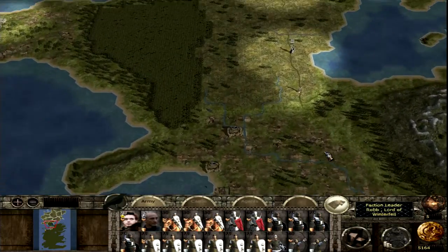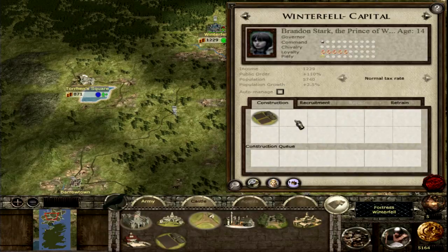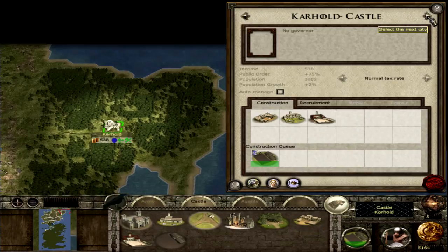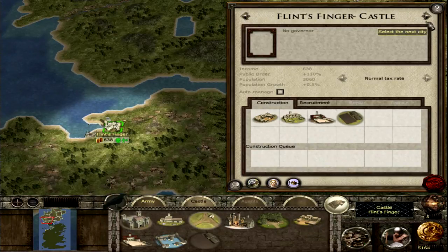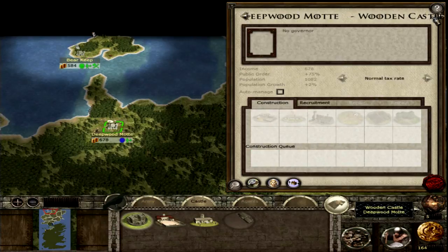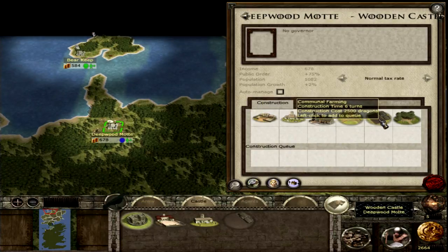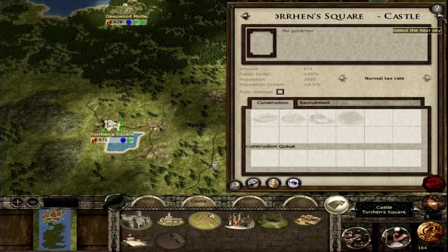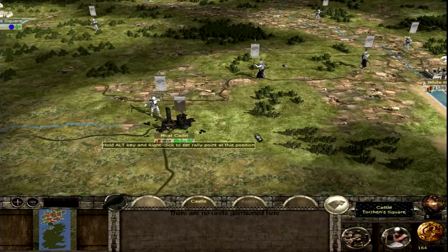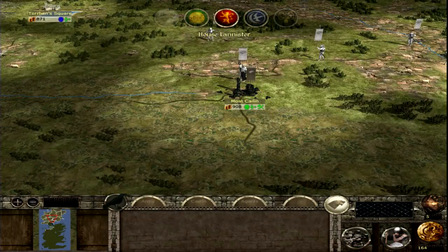Let's start in Winterfell so I have an idea where to start — it's my capital. That building costs 5,000 dragons. We have 350 dragons, so I'll build the 250-dragon option. Can I build anything else? I'm going to end it here — we almost have an army located here. Let me end one more turn and then we'll wrap up.